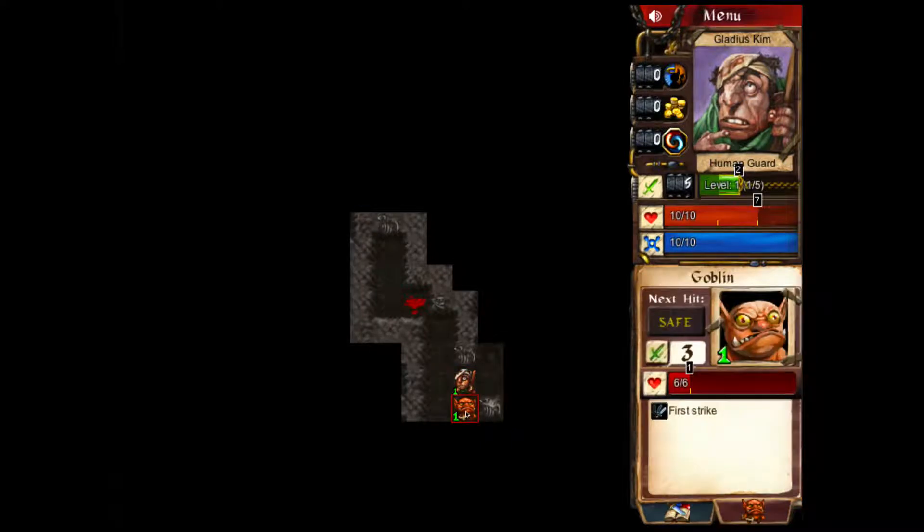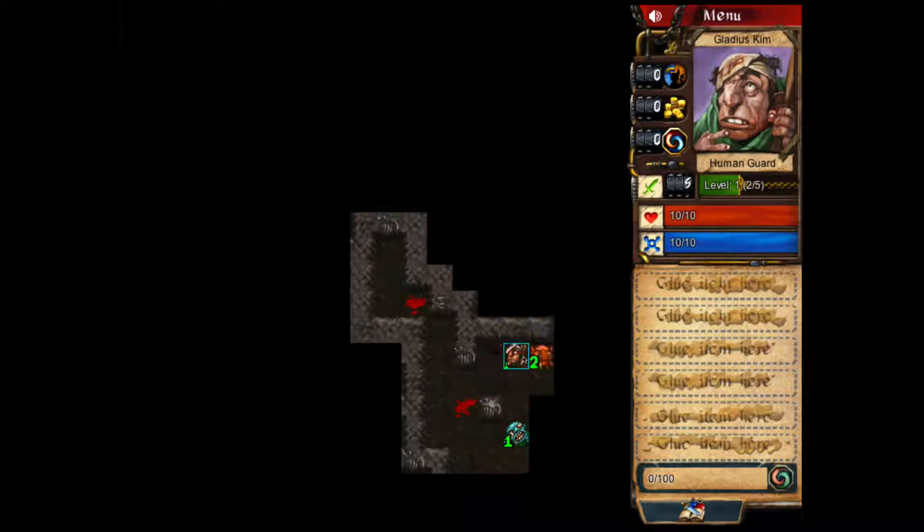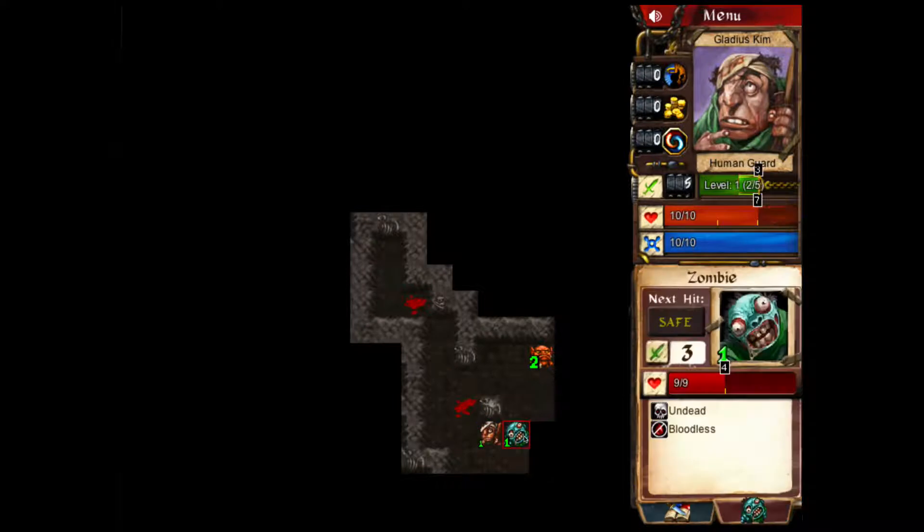And we continue exploring through the dungeon. He attacks for three, I attack for five. Let's kill him. Win. See, it's really quick. There's not a whole lot of thinking, apparently — thinking comes into it a little bit more. Exploring gives you fills and refills your health and mana, and we just kind of keep going from there.